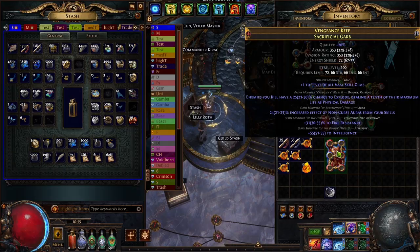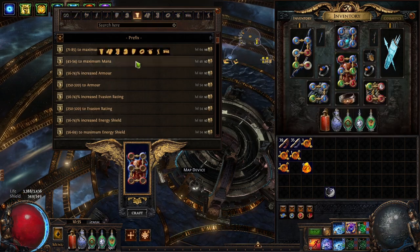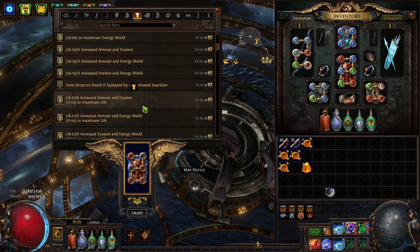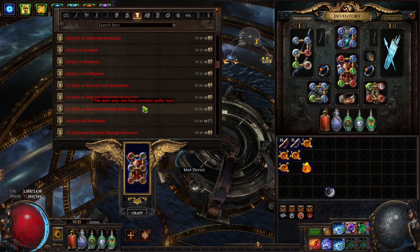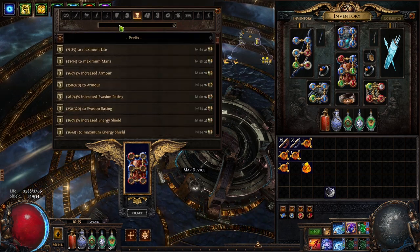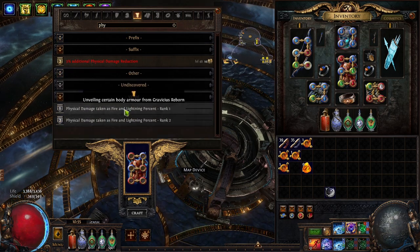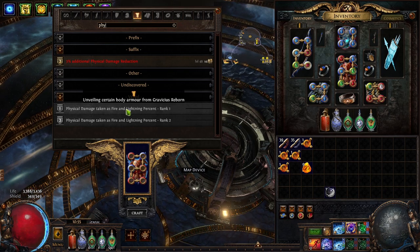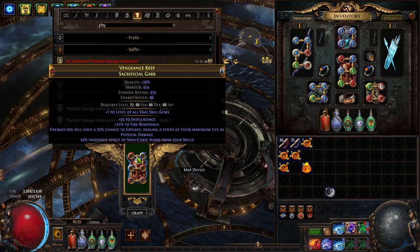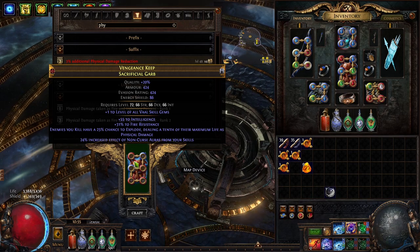If we want life, we could craft it on, or we can use the life mastery from our tree and then craft something else on it — like the mod with 'damage taken as extra fire' or 'taken as lightning' or something like that. We could use this on the sacrificial garb chest piece and then use a life mastery with 15 extra life, which would be even better than crafting life on the chest piece.